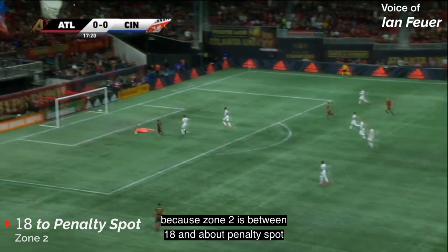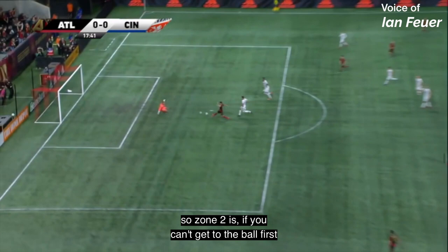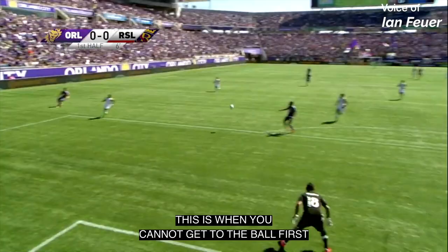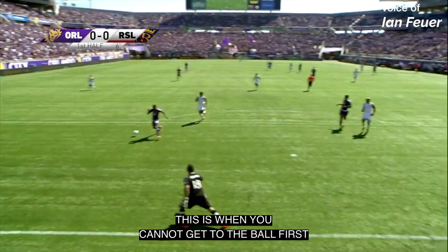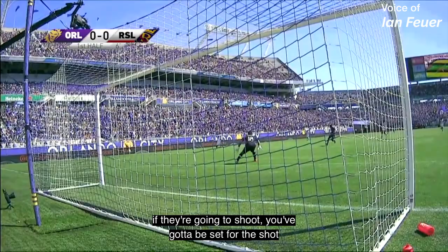Zone 2 is where it's at because zone 2 is between the 18 and about the penalty spot, and that's where a majority of 1v1s happen. So zone 2 is — if you can't get to the ball first — you've got to get outside your 6, about 7 yards out, and see what they do. This is when you cannot get to the ball first. They're going to shoot, so you've got to be set for the shot, and you've got to also be set for another touch or a dribble.